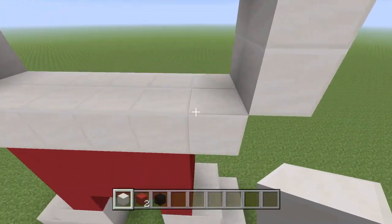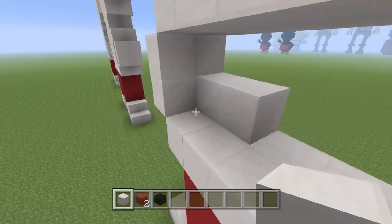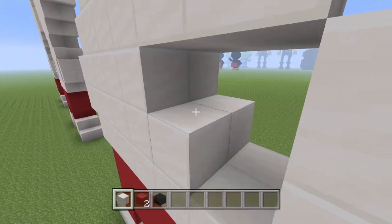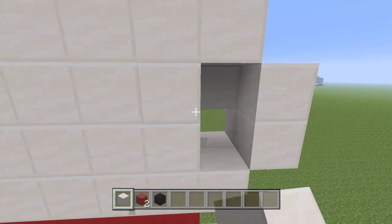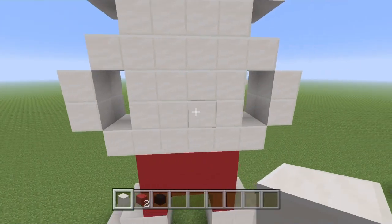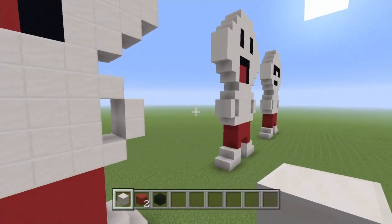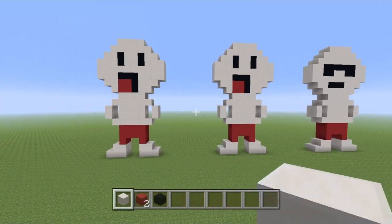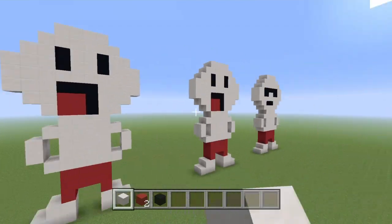He needs a stomach — food has to go somewhere! Fill in the back block gap all the way to the other arm. This is basically two blocks by four in between his arms for the stomach. That's the derpy version of our Odd Ones Out guy completed.